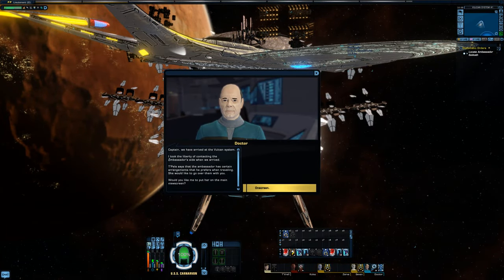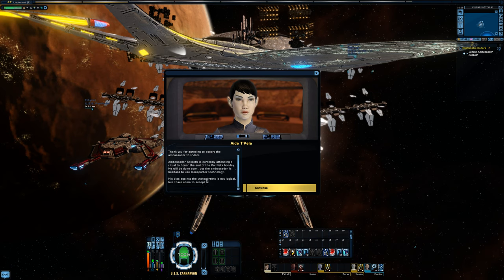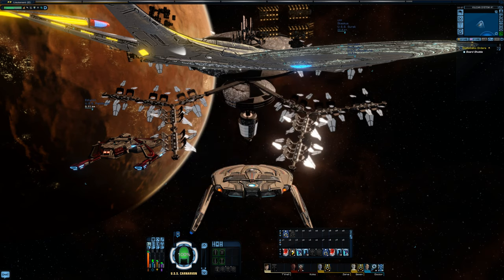We've arrived at the Vulcan system. The bridge officer contacted the ambassador's aide. Tapella says the ambassador has certain preferences when traveling and would like to go over them. She greets us and explains that Ambassador Soketh is attending a ritual for the end of the Kal-Rekk holiday. He'll be done soon, but he's hesitant to use transporter technology — his bias isn't logical but she's accepted it. He'd be more comfortable traveling by shuttlecraft, and she's received clearance for us to land near his location.